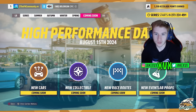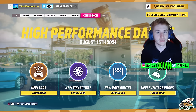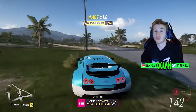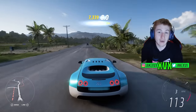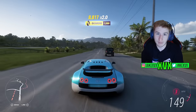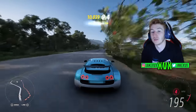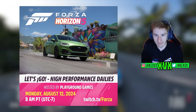Let's narrow it down. We're going to focus on the new cars first as we always do. With the Ford Fiesta ST confirmed, and it matching the theme 'High Performance Dailies,' I don't think we're getting many super modern supercars in this update. I'd say we've got a much bigger chance of the other cars being very similar to the Ford Fiesta — so hot hatches, cars like that.